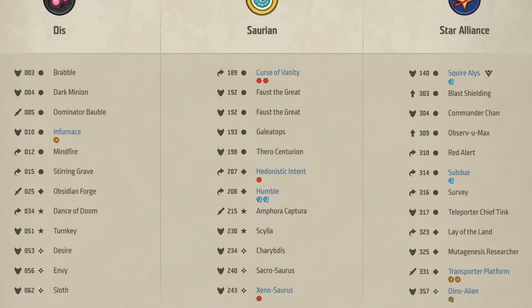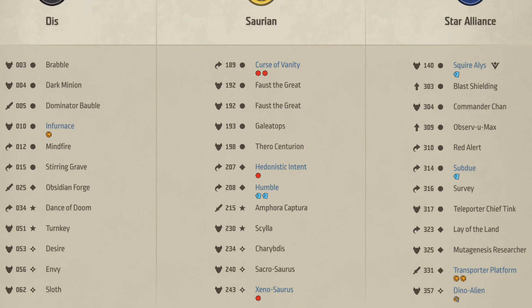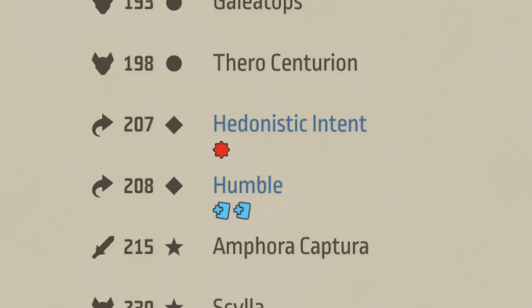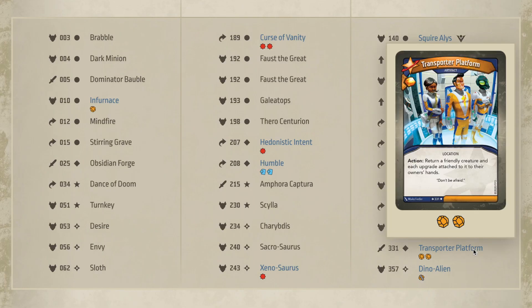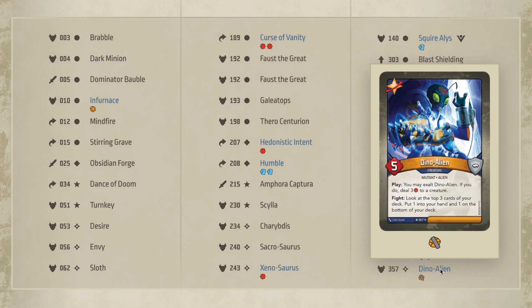This is something that Fantasy Flight claimed wasn't possible back when they controlled the Master Vault, but it turns out that Ghost Galaxy actually found something that allowed them to do so. Each card now has its enhancements next to it, so you can know exactly which enhancements they have and how many extra bonus icons are present. And when you hover over the card to get a closer look, the enhancements appear under the card there as well.